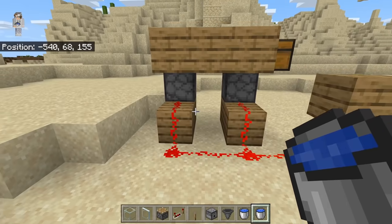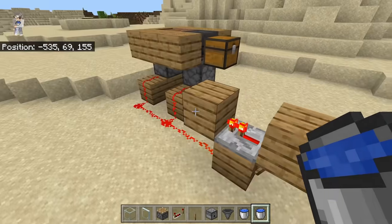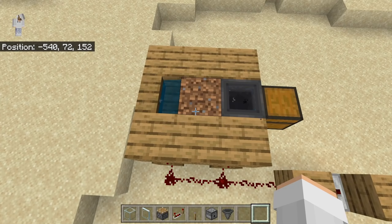You have a redstone clock over here, then the main system over here. The next step is to come over here and flick on the system. Then place a water bucket in here, then place a water bucket in here. The water should alternate back and forth, just like this.